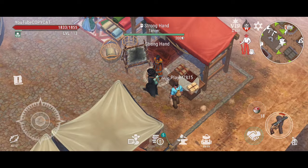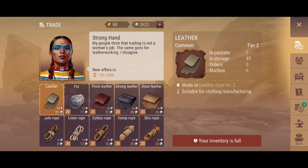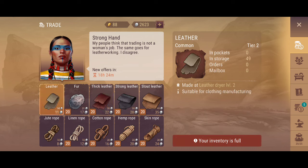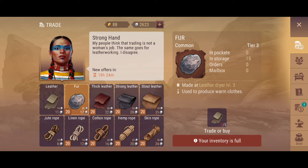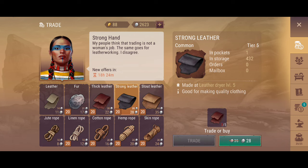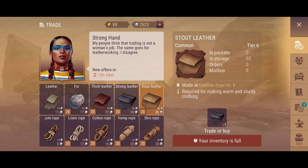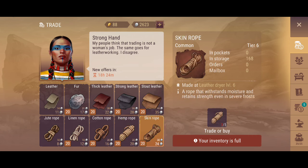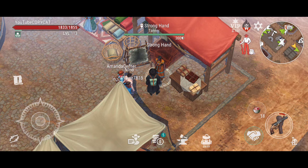We are able to trade it, so that's perfect. We take this one right here and we need five. You can start with this item — you can either buy them or make them yourself. Then for five of those you get one fur. Five of these fur give you one tight leather, and from five tight leather you get one strong leather. From five strong leather you get one stout leather. This is how the trading goes, and it works the same way with ropes. You need all of these items for building clothes or anything else.